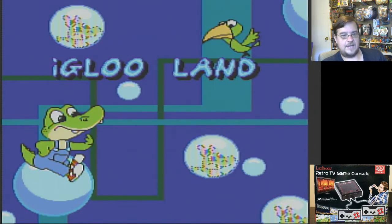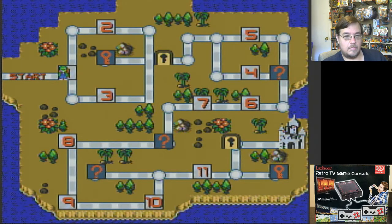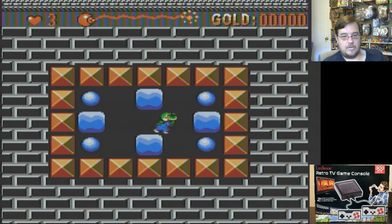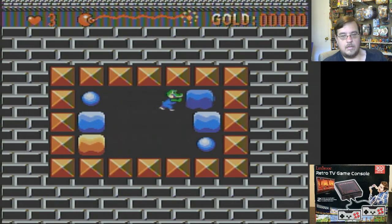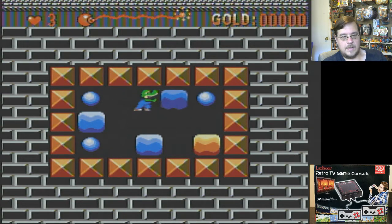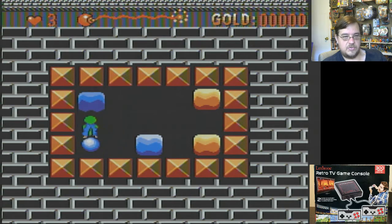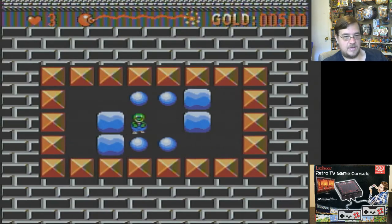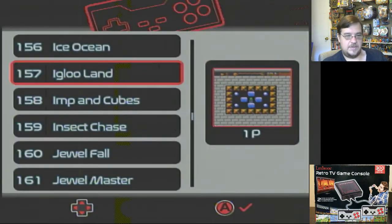Let's go to Igloo Land — hot igloo action. No Konami sound effects allowed. It's one of these puzzle games where you have to do it just right — one of those type of games. Of course you got an overhead screen, kind of like Mario 3. Gives it a run for the money.